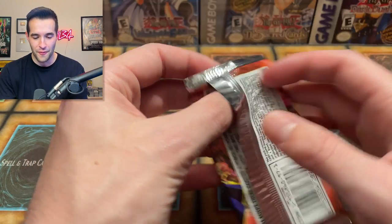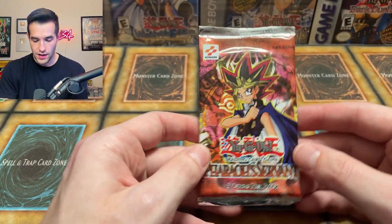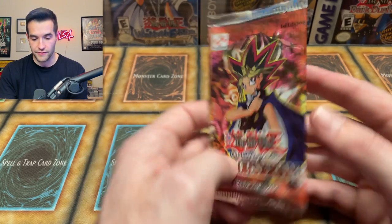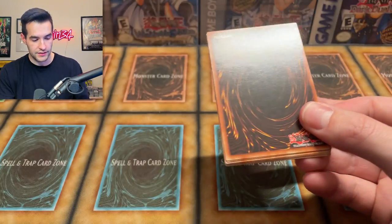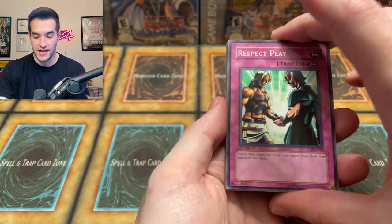First Edition Pharaoh's Servant! Oh man. Here we go — what will we get? First Edition Pharaoh's Servant — okay, let's just take a second. If you guys get one of these, you might want to keep it sealed, I'm just saying. But if you do open it, there's some big stuff in here. You can always grade these sealed packs as well. Let's do a little four from the back — let's see if we can pull a big old school foil.